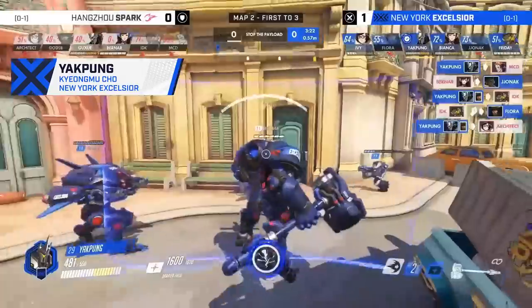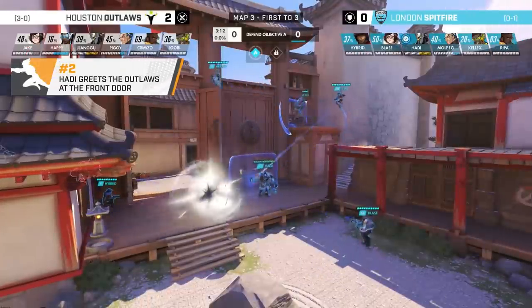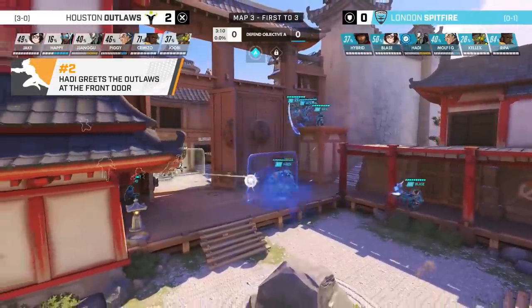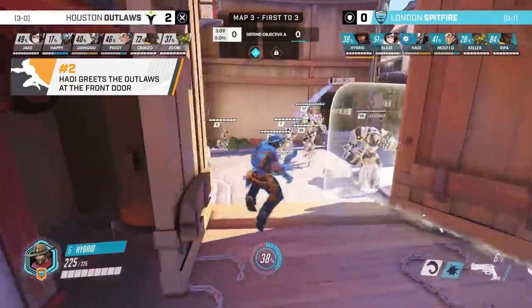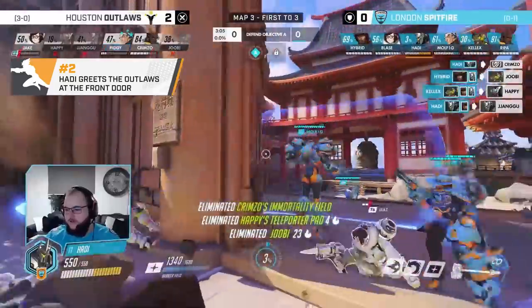Yakpung with 5 — alright, give him the 6th. But they're just gonna stagger the Baby D.Va, of course. So this is going to be a challenge for the Houston Outlaws, especially the Symmetra tricks. But there's a lot of different things you can do with the Symmetra. Hybrid goes for the flash! The flash and the shatter! That's an incredible play!